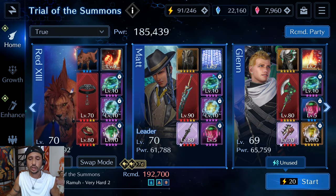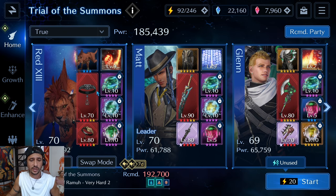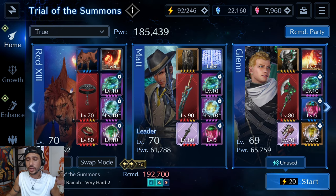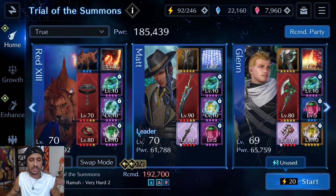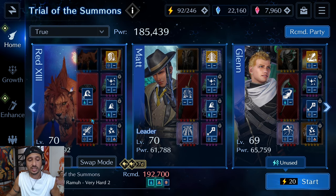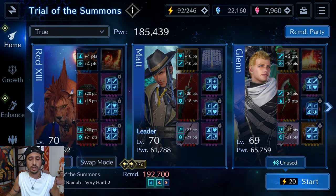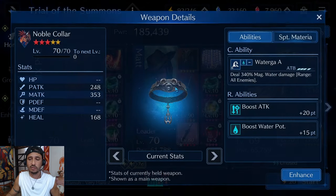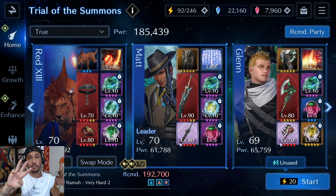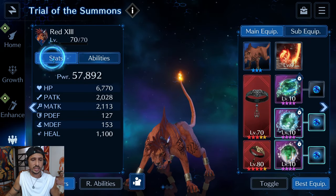For materia, every character has Cura in the first slot. We don't need to worry about fatigue, poison, or fog, so Cura works fine. Red 13's second slot has Watera, Matt has Watera Blow, and Glenn has a backup D-Faith to lower magic attack if needed. For sigil breaks: Red 13 has the triangle sigil break, Matt has D-Faith since Red 13 has the triangle sigil boost, and Glenn also has a triangle sigil. Two characters running triangles is possible because of the support materia, opening a slot on Matt.